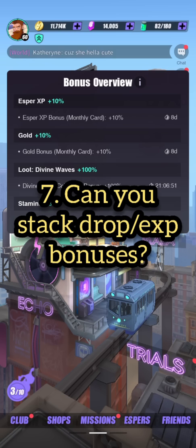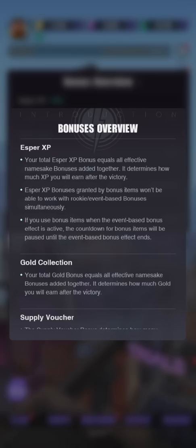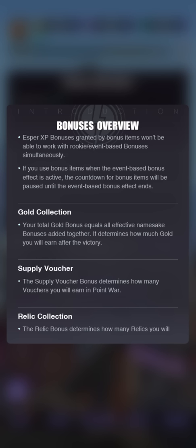The final thing you may not know is that you cannot stack your double drops, your 50% increase in relic drops, or your EXP bonuses with events. This includes your beginner 100% EXP bonus as well as specific weekend bonuses. You can check the bonuses overview for more details, but just know that these items cannot be stacked.